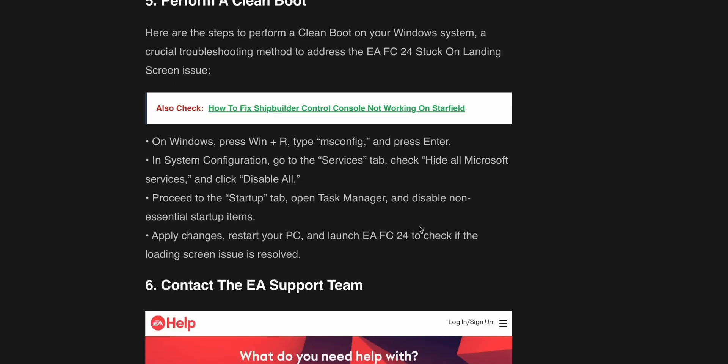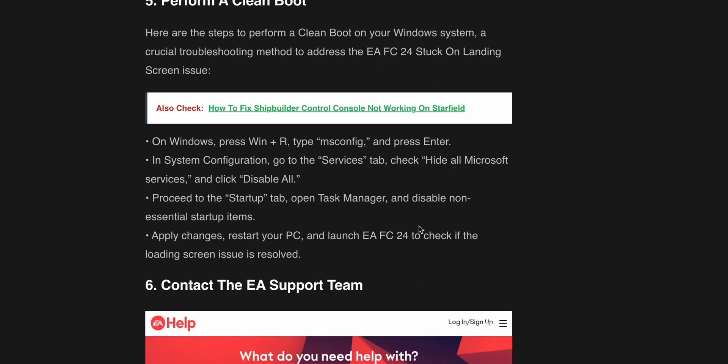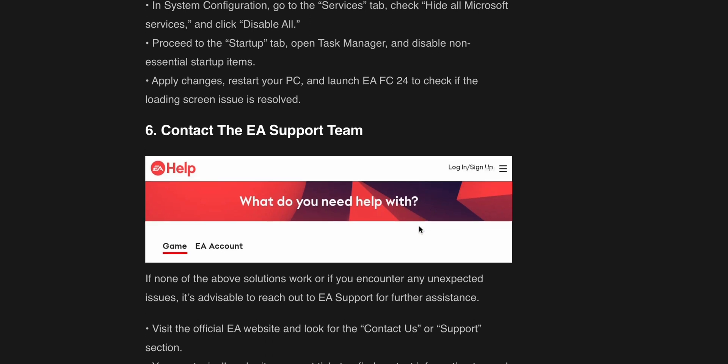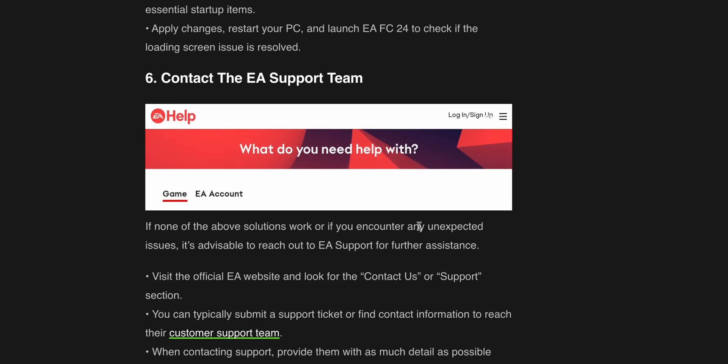The fifth step is to perform a clean boot. Here are the steps to perform a clean boot on your Windows system, which is a crucial troubleshooting method to address the EAFC24 stuck on loading screen issue. On Windows, press Win+R, type MSCONFIG and press Enter. In the System Configuration window, go to the Services tab, check Hide all Microsoft services, and click Disable all. Proceed to the Startup tab, open Task Manager, and disable non-essential startup items. Apply changes, restart your PC, and launch EAFC24 to check if the loading screen issue is resolved.